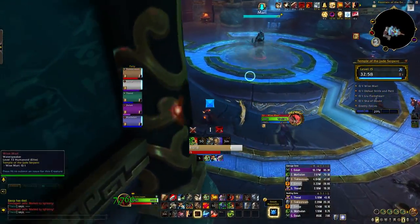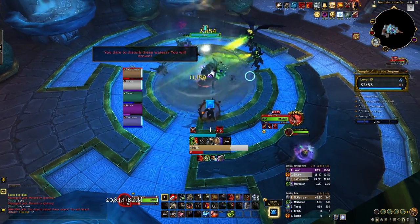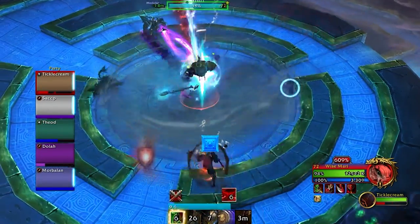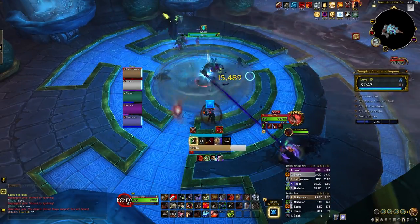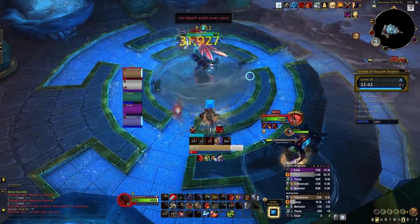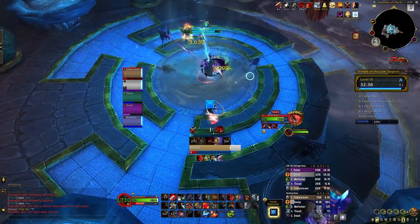This fight can be extremely misleading for how simple it is, because the most dangerous mechanic is actually really difficult to notice. Wise Mari cannot be moved from the center, so I recommend everyone just being on the inner ring - trust me, it'll help out later. I'm looking at you, priests. This boss, similar to Medivh in Karazhan, will not auto attack, or at least it's unlikely - instead he's going to spam Hydro Lance at random players.